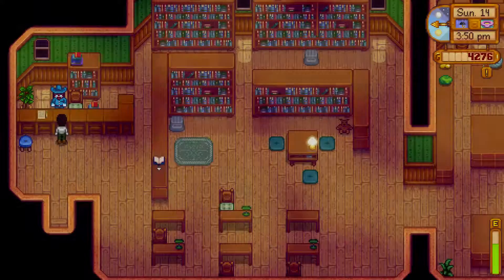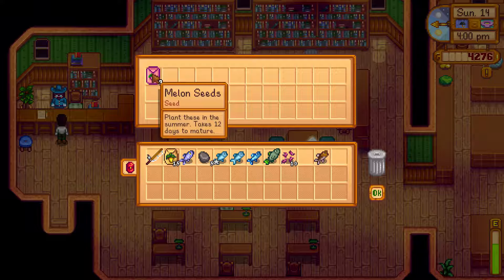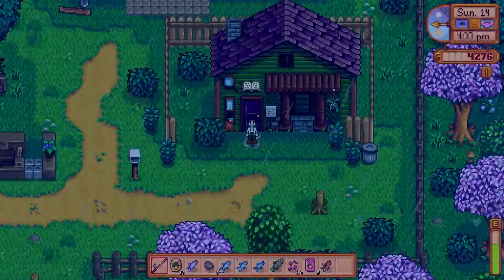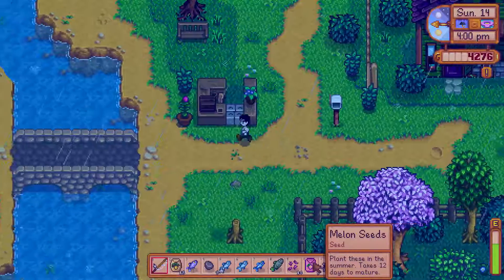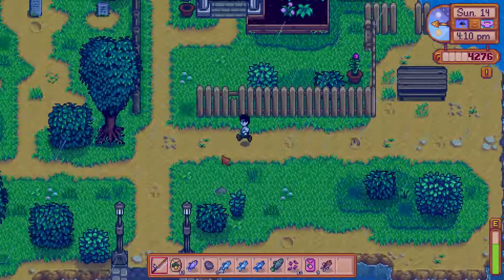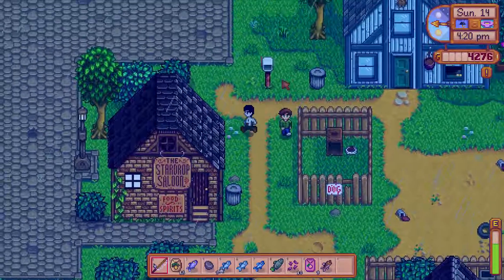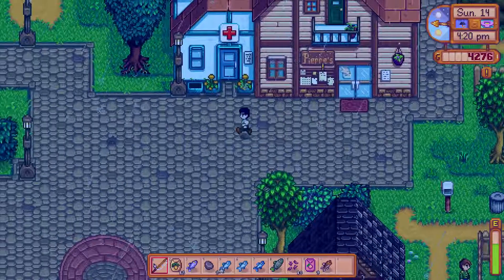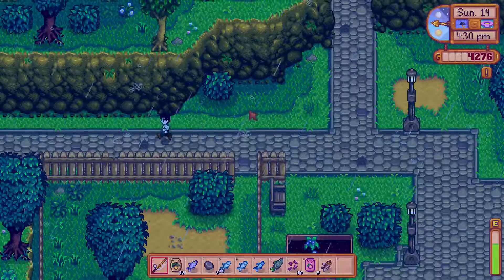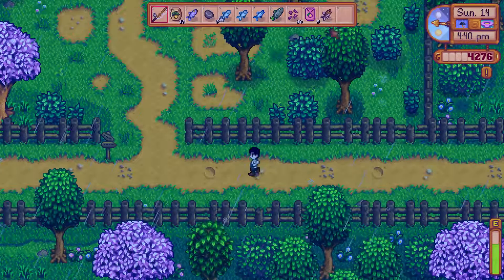Let's go ahead and collect our rewards — we got nine melon seeds, which we can plant in the summer. So we already have some seeds for when it's summertime to start growing new crops on our farm. Let's head back to our farm now, plant our parsnips, put our fish in to be sold, and put our bait in storage too. It's only 4:30 but we might do some more fishing — we'll see. Let's head back to our farm.